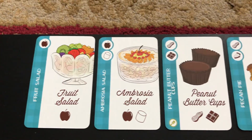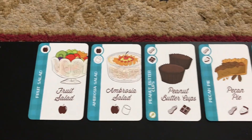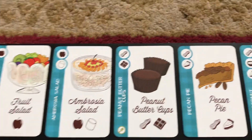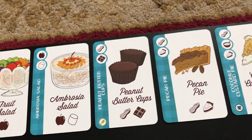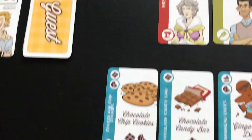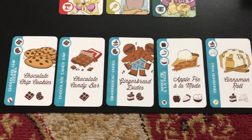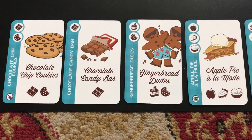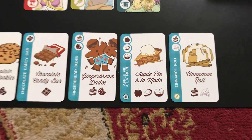Each person is dealt three cards to start. We're in the middle of the game here at the moment so there's no hand limit, which is why that person's got five cards — fruit salad, ambrosia salad, peanut butter cups, pecan pie, and coconut custard pie. My hand down here: you normally start with three cards but you gain a lot more as the game goes on because there's no hand limit. I've got chocolate chip cookies, candy bars, gingerbread, apple pie, and cinnamon rolls.